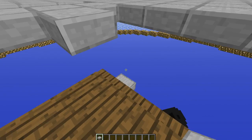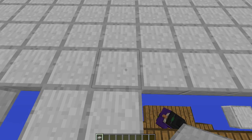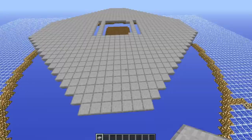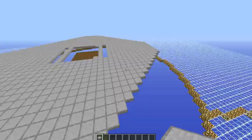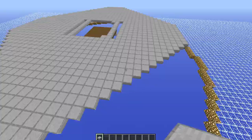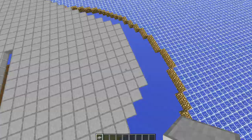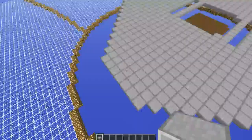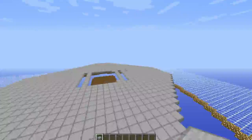From each of these corners and one block above your witch hut, go ahead and go 15 blocks out in each direction — 1 through 15. Connect them diagonally and straight across so that you'll have a diamond shape with the corners, the tips kind of cut off.